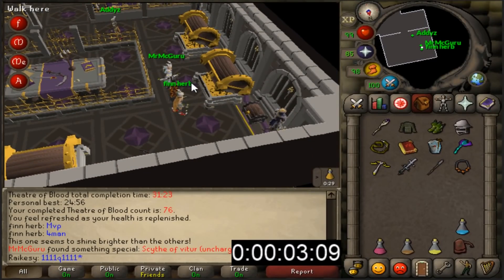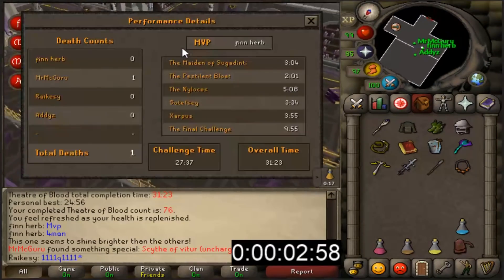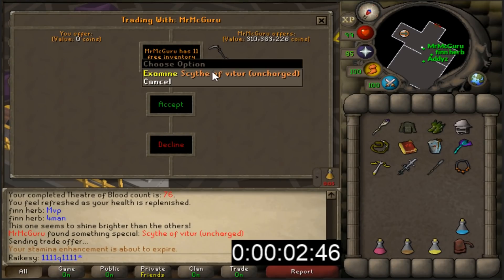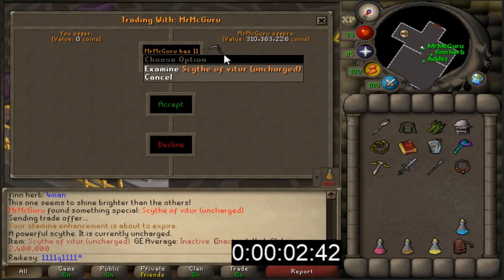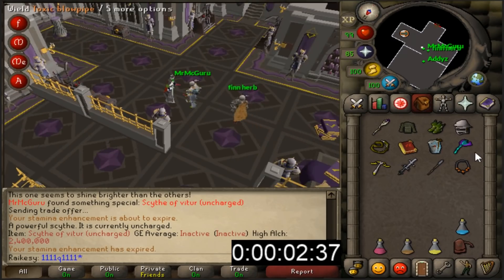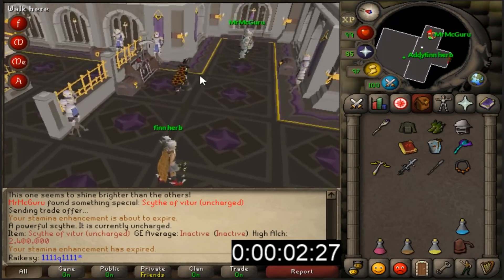Oh my God! No fucking way! That's a four man Scythe! Oh my God, that is insane! That is worth like 4 bill right now! Oh my God, that is amazing. I'm so happy. That split is like over a bill - that's over a bill split from that one item!